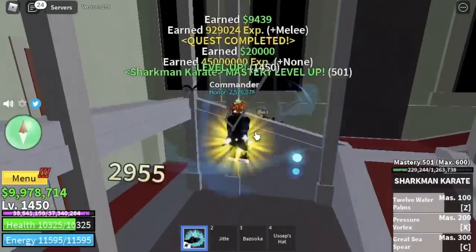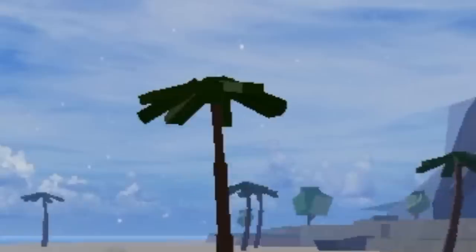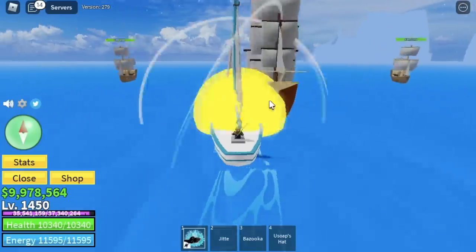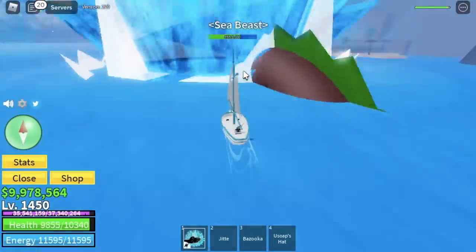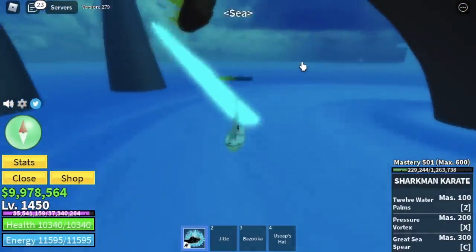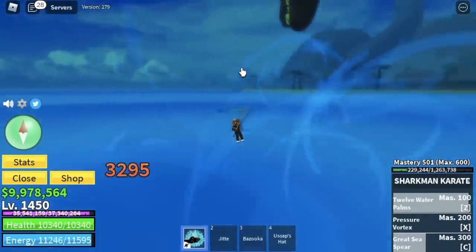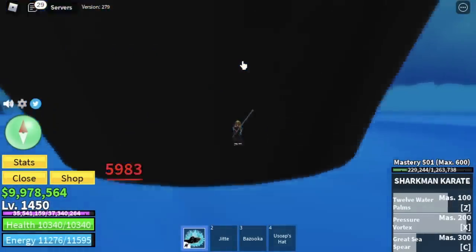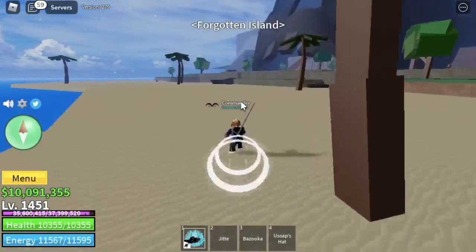Before we even reach the Forgotten Island, we were attacked by boats — and luckily, a sea beast appeared. Now I can show you how good this fight style is. You can damage a sea beast using the Sharkman Karate, but only with Z and X skills. We were able to defeat the sea beast and got a title — Beast Hunter. Stat check: Melee max, Defense 2,049.